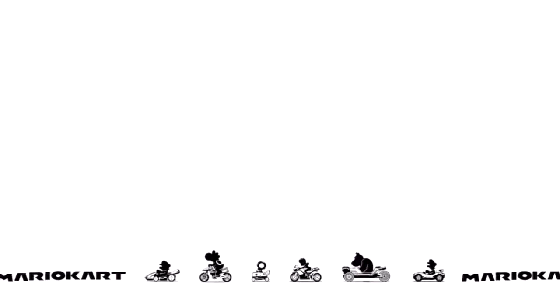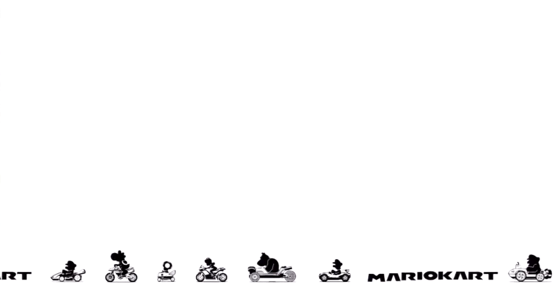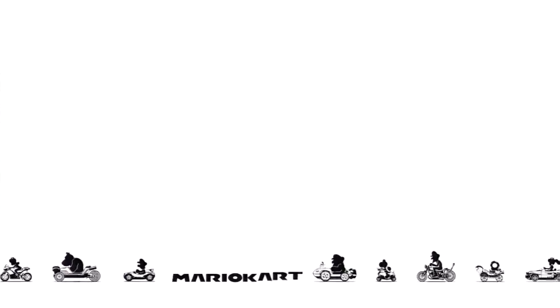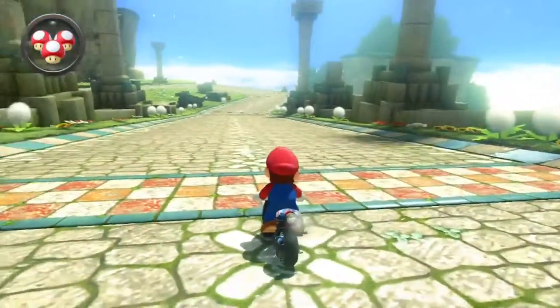Mario's in a cool cart, Yoshi's on a bike, Toad's in a little cart. Daisy — I think that's Daisy, because Daisy has cool hair. She's on a bike, DK's in like a muscle car, and then Mario's in the same cart right there.